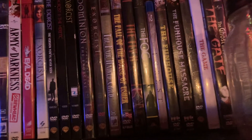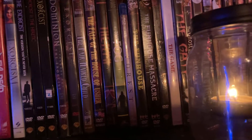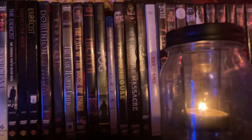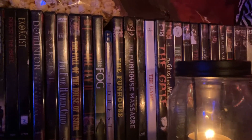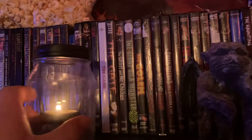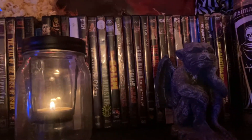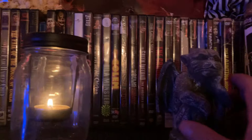The Fair-Haired Child. Fall of the House of Usher. The Fly 2 — I actually have The Fly 2 in the collection; I haven't seen it. I have the original ones, but I don't have the first Cronenberg film quite yet either, though I've seen it a million times. The original The Fog. The Forest. The Fun House. The Fun House Massacre. The Giant Yule Monster. The Golem. The Gore Gore Girls. The Gravedancers. The Green Inferno. The Green Mile.